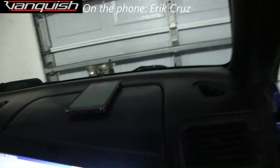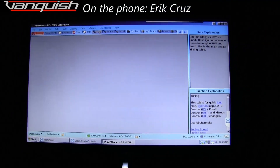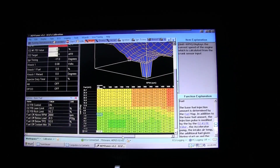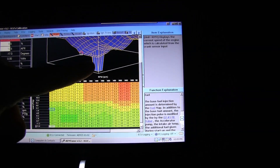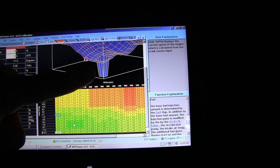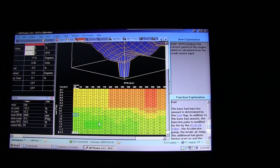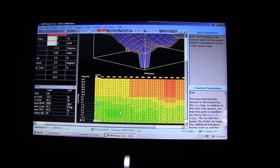Hey guys, this is really cool — we're doing something unique, we're doing remote tuning. I got Eric on the phone here with me. He's controlling my computer and basically I need this map set up so I can put the car down the road to get the alignment done. It was running really rich because this is an untuned map. This area you see here is basically a canyon that's formed in this fuel map — me and Orlando did that trying to get it to idle at a better AFR, and Eric's going to fix up the rest of it.